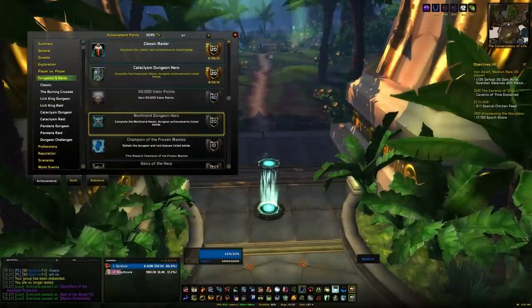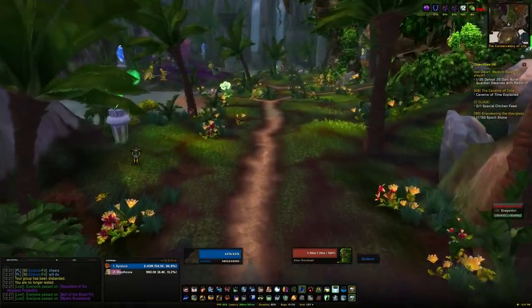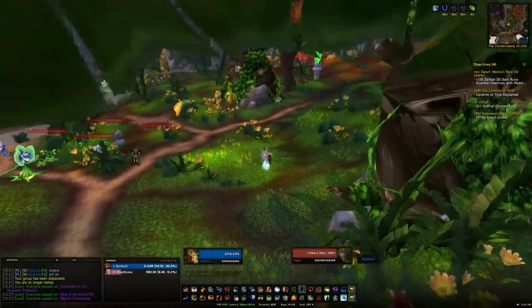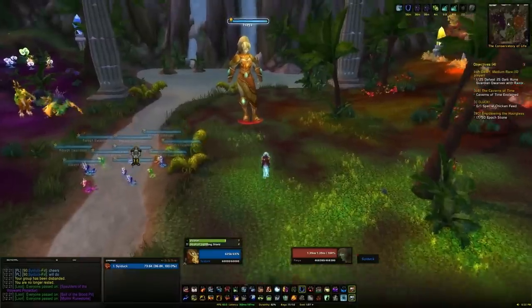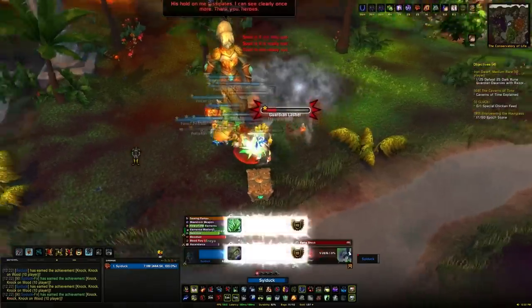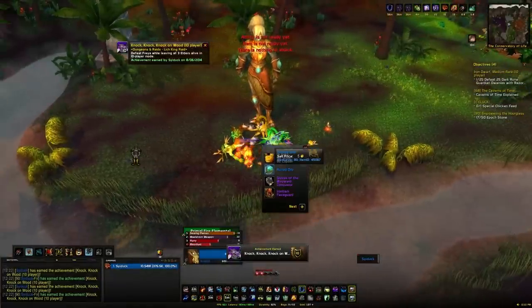The next achievement is Knock Knock Knock on Wood — defeat Freya while leaving all three of her elders alive in 10-player. In this room there'll be lots of trash. To the far left, far right, and upper right there'll be three big elder trees — do not kill them, just leave them doing their own thing. When you pull the boss, she'll empower herself based on how many guardians are alive. If all three guardians are alive she'll empower her abilities. I kill her a little bit too fast, but I'll talk about the fight anyway just in case you can't quite one-shot her.